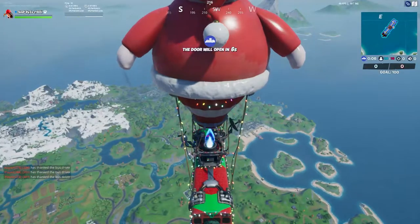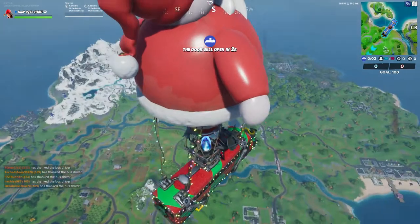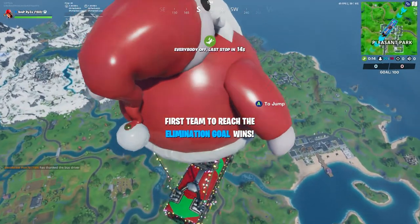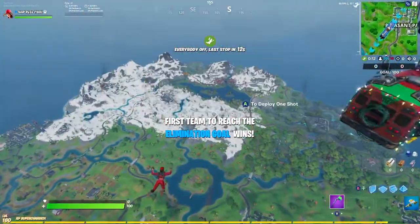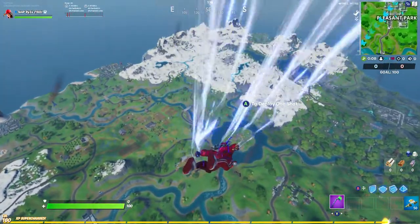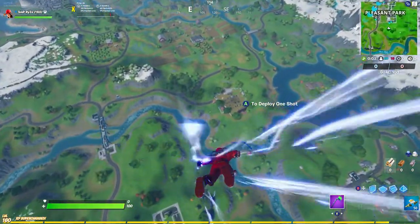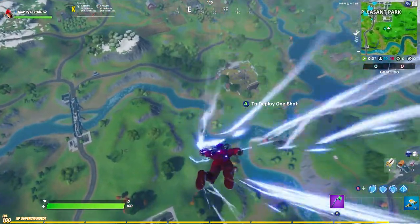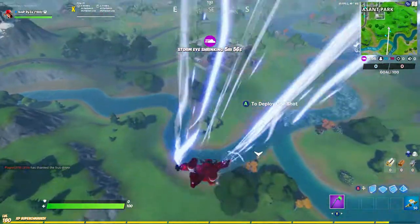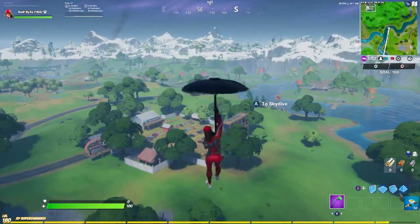Yesterday I'm not gonna lie, I was pretty doggo. But today — look at that! We got the Santa Claus bus bag, the Christmas bus bag. And I'm pretty sure we got the Christmas present supply drops in the game as well. And we have the double barrel shotgun unvaulted. Let me know in the comments what you guys get inside your presents in the cabin.